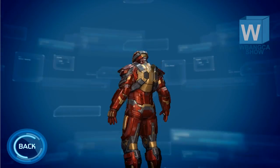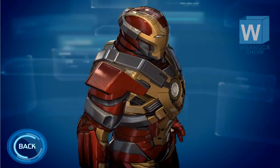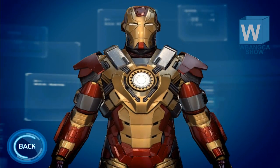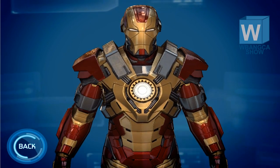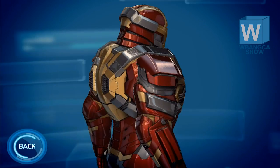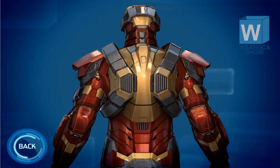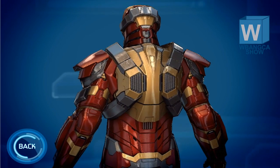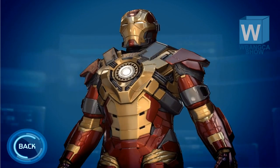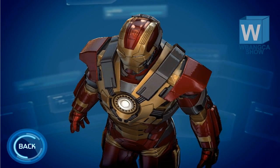There are a lot of details in this armor. On the back, you can see there are air vent-like things — something that comes out of it. Looking at the front first, it's entirely gold with straps or bars of silver at the top shoulders. It is a little pixelated up close, but it's not that bad.